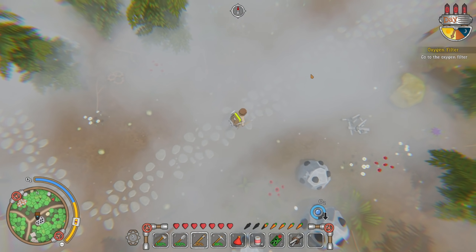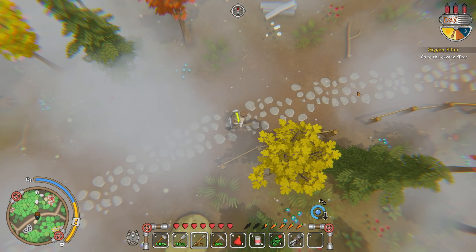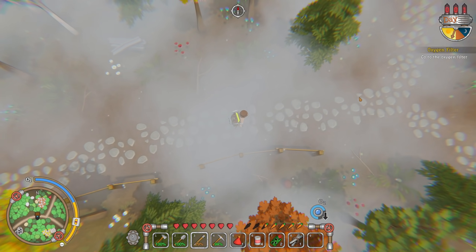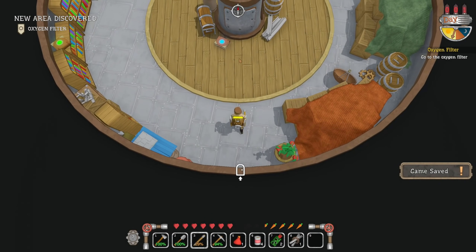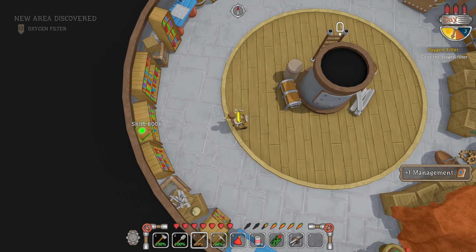This is the place where we're gonna be able to clean up the air. There are like oxygen filtering towers that make areas breathable — super handy for exploring new areas so you don't always have to be using oxygen everywhere you go. That makes sense. Alright, here we are at Rusty's home. Let's grab this stuff.